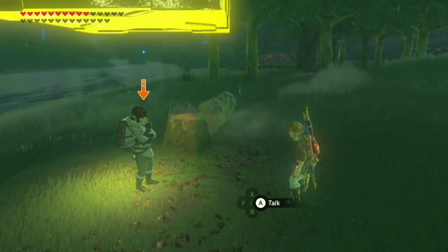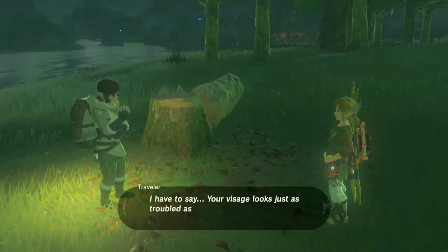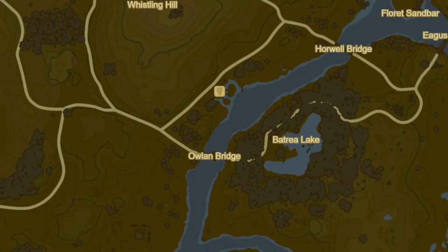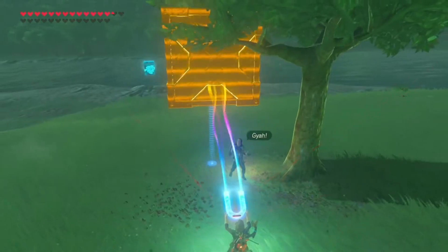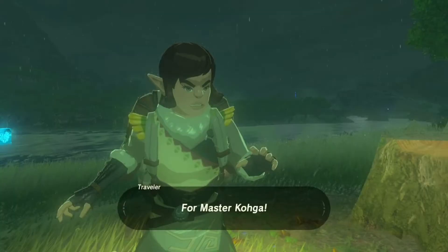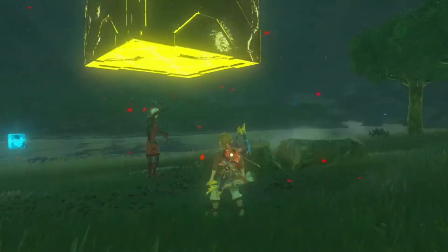You can even launch a giant metal box into the traveller. All you need is that metal box, which you can find in Batrea Lake, right next to Riverside Stable. If you bring the box all the way to the traveller, hover it high in the air above their head and quickly stasis it, you can get a pretty funny reaction.